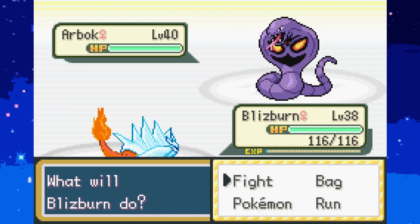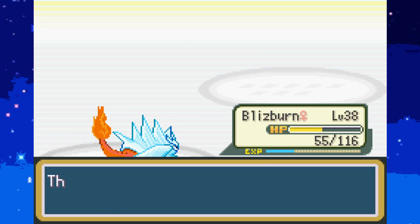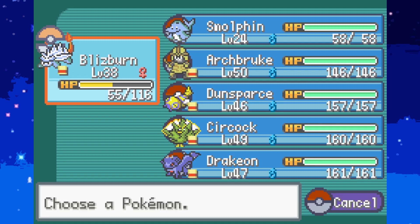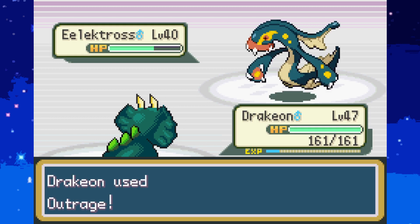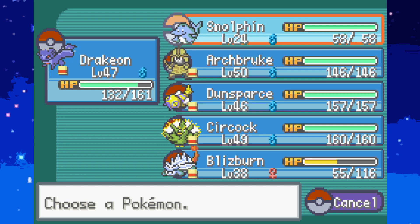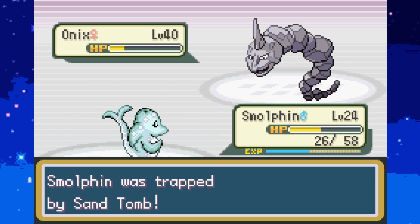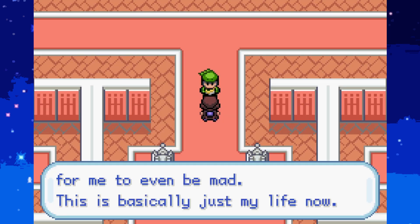Ourbuck, we will Ice Beam. Not bad damage. A small one at level 24. Electros - I probably should switch. Let's go Dracheon and go for an Outrage. Got a critical hit, nice. An Onix - I can't risk that. Let's go Smallfin. If I can live one attack. We got the attack. Come on! My little Smallfin taking out a level 40 Onix. Let's go. At this point, it's hard for me to even be mad - this is basically just my life now.